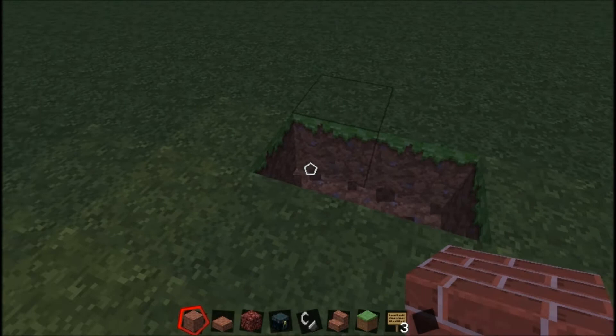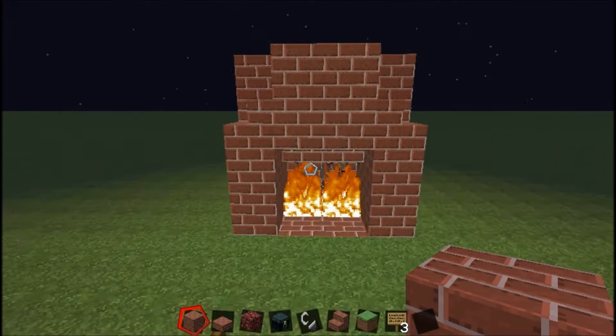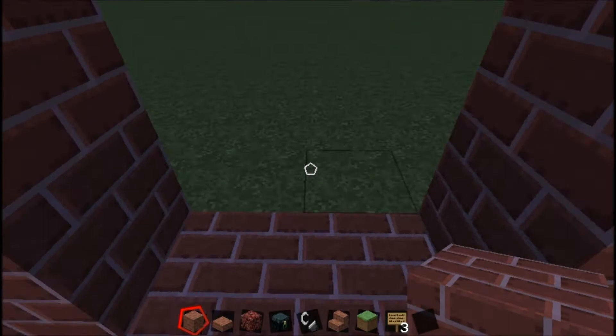So how you're going to do this is you're just going to make your regular Minecraft fireplace — two bricks in the front, and you're going to stack up three bricks, like so. Something that I should mention is that you can't fall in there because I have half slabs to cover your concerns.